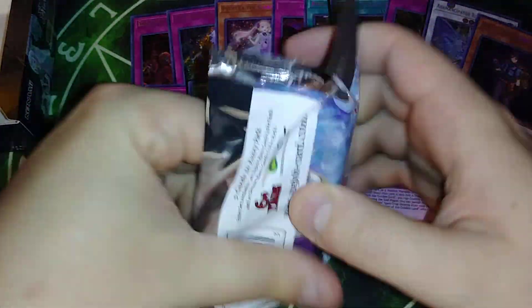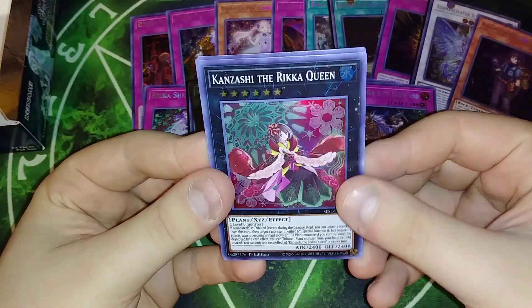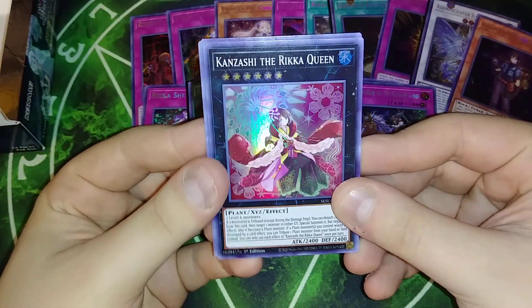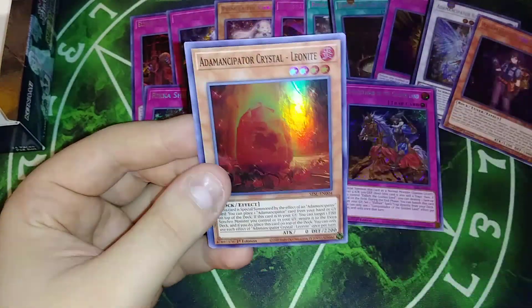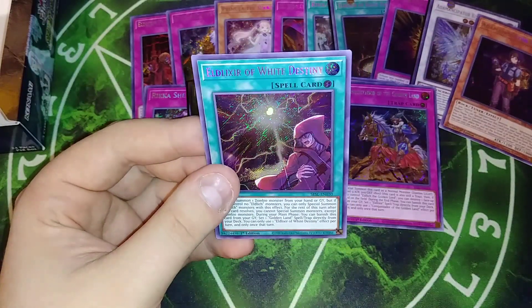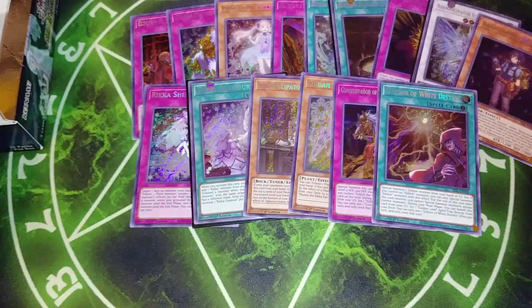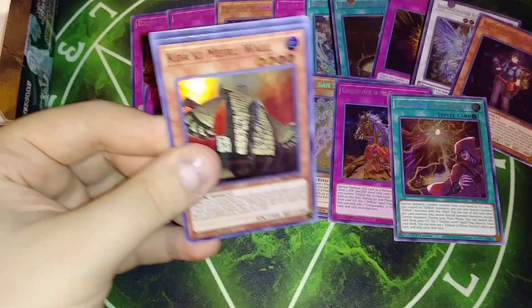Not bad, not bad. We got Ken Zashi, the Rika Queen — I hope I said that right. Lone Fire Blossom, Unizombie, Leonite, and we got an Elixir White Destiny. I don't know if I pulled Leonite in the last box — honest to God, I don't know if I pulled that version in the last box.